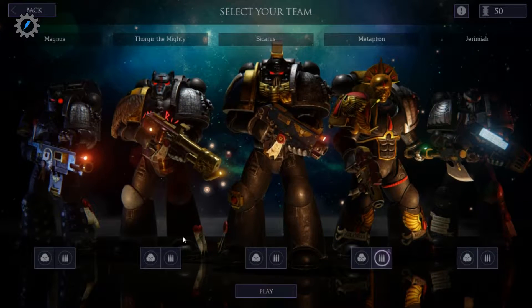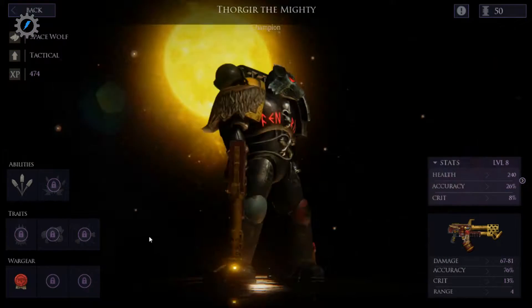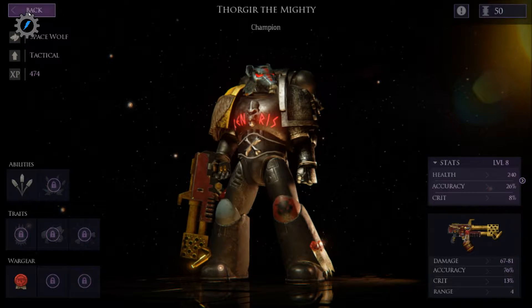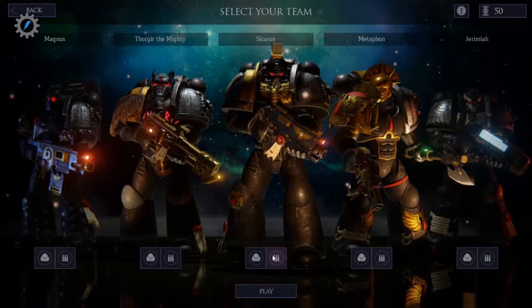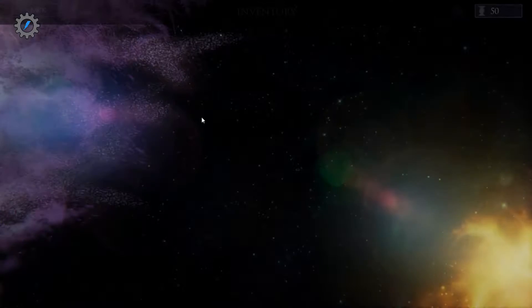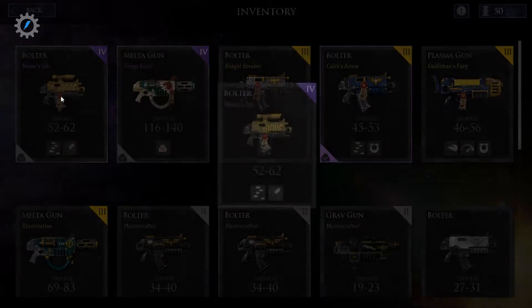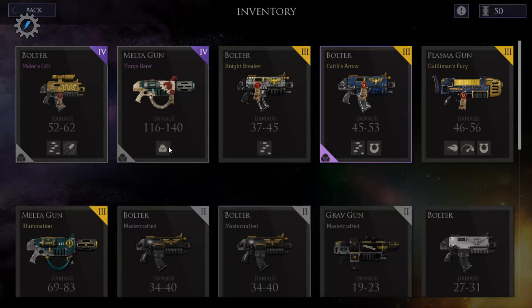And then we have Thorgir. I gave him his flamer — not heavy flamer, just his flamer — which has been working really well with him. I'm considering keeping it on him even after he switches over to lead a space wolf team. So Karis has a heavy bolter, and I don't really need a grab weapon. I don't expect too many big heavy monster beasties coming at us, so I just gave him Kaloth's Arrow for better accuracy than Moloch's Gift. Moloch's Gift is range six, and this is range seven.